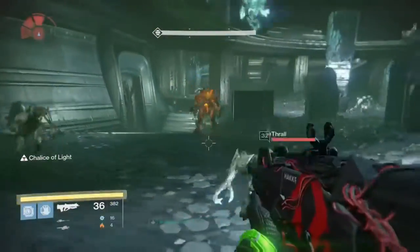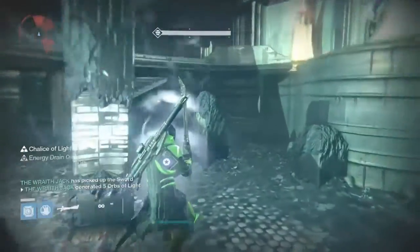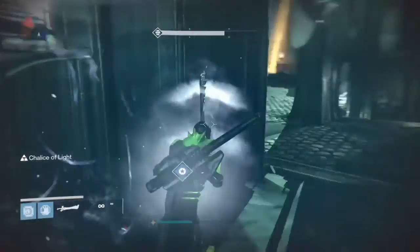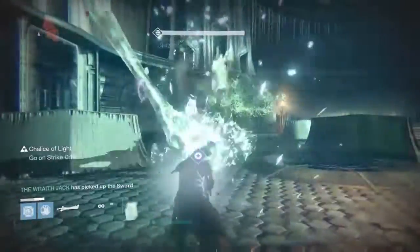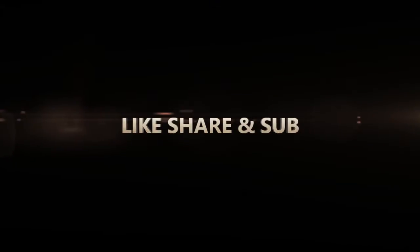I use my Nova Bomb, grab the sword, come over here, dodge around everything. Come out here — Crota's trying to shoot at me but I'm getting around this. Drop the sword right here, shoot it with the Gjallarhorn, then run out. Swing once, then take him down with one big swing. And that's it — that's Crota, soloed with a Warlock. Like and share.